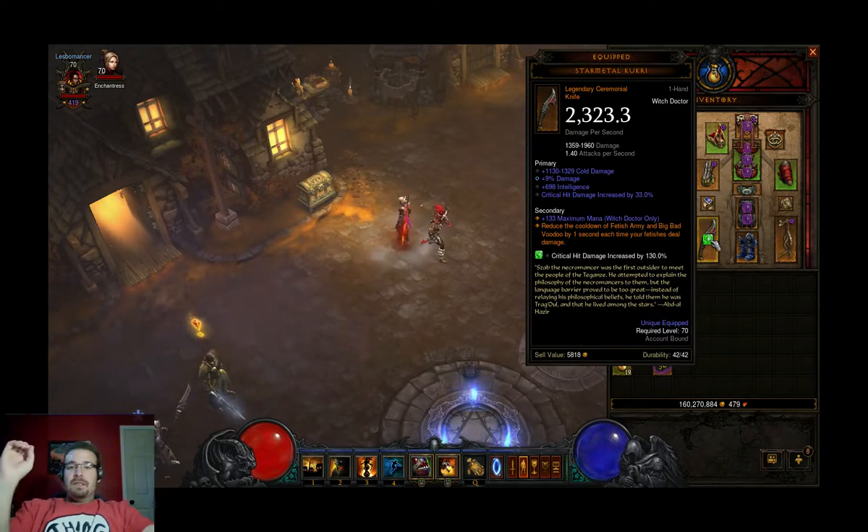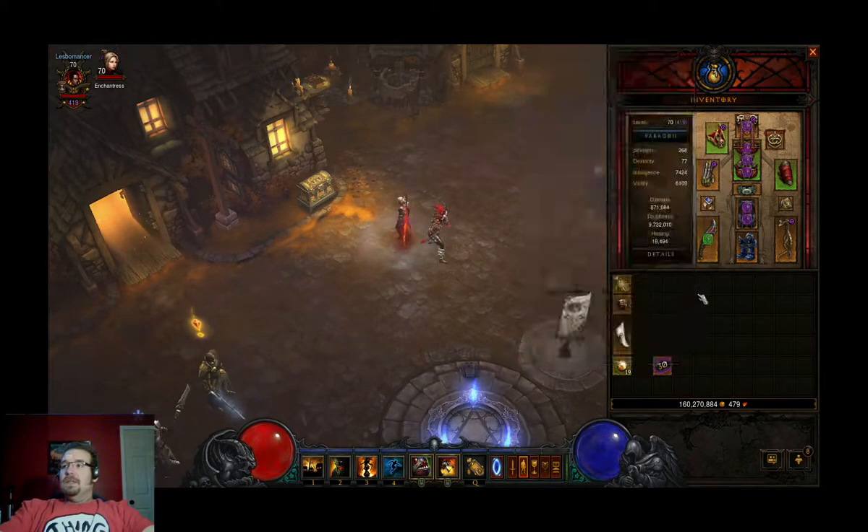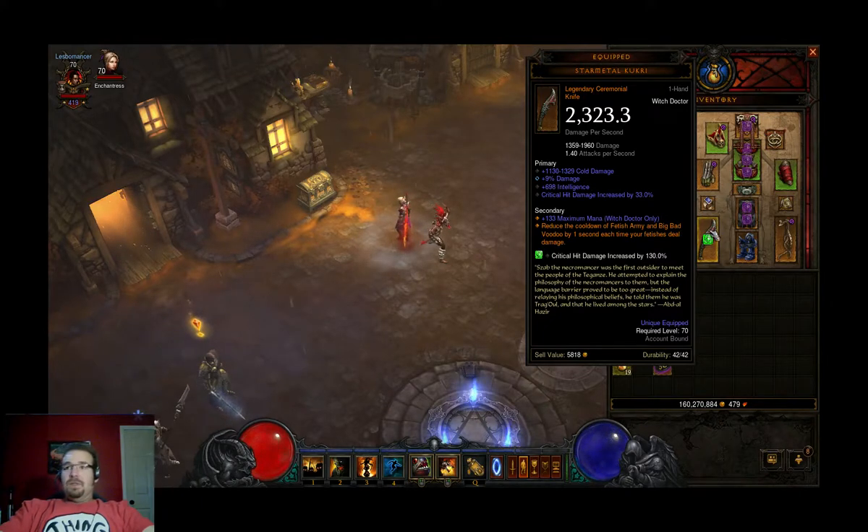I tested attack speed of 7% on the Star Metal versus the 9% damage, and believe it or not the 9% damage was doing a heck of a lot better than attack speed — which is crazy because I'm a pet build. The highest roll is 10, so I tried and tried to get the 10, but I'm spending about 2 million gold every enchant, so I'm just going to leave it at 9% for now. I put the socket in with the Ramaladni's Gift and got the 9% damage on the enchant.